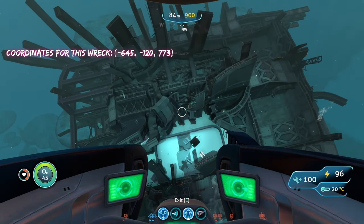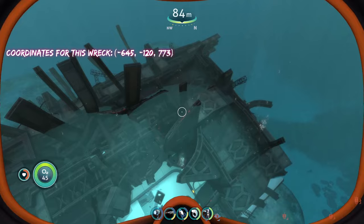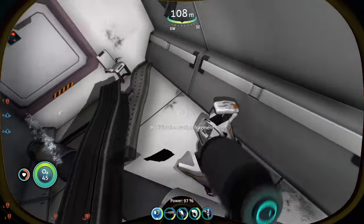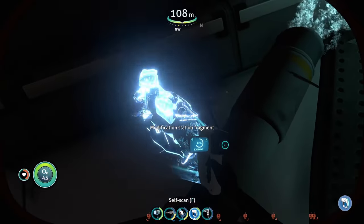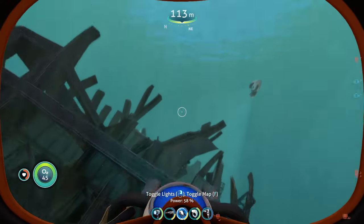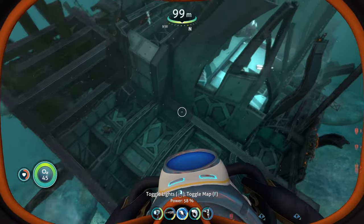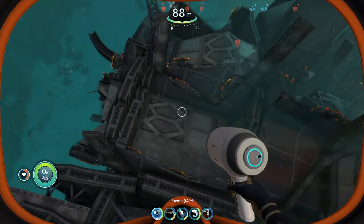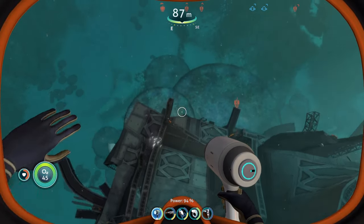We are now at this wreck and can start looking for our fragment. There's one right there — we got one fragment. There's another fragment right here — two fragments total. In total we found two fragments at this wreck, which is pretty decent.